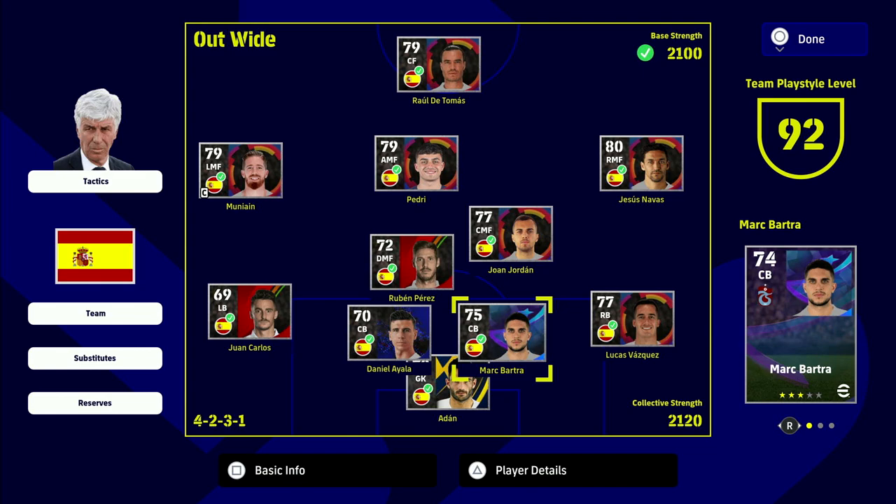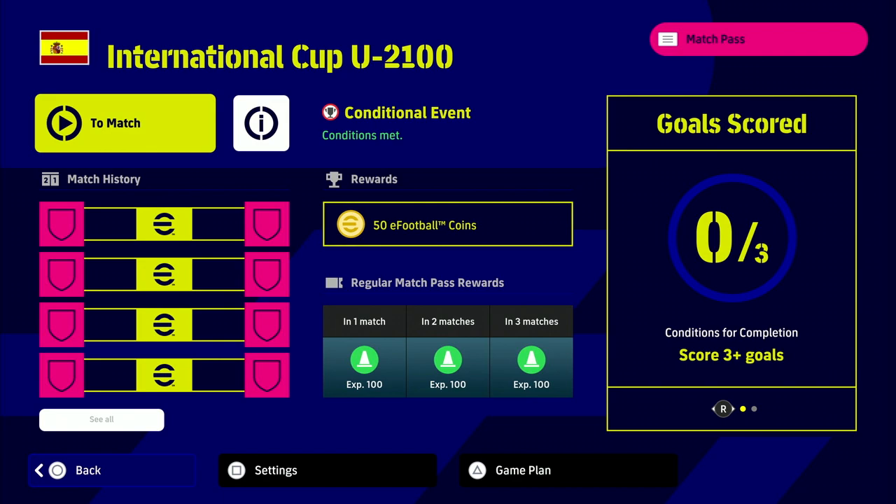Welcome back to another video. This is going to be a quick one — a lot of people have been struggling with the under 2100 cup, but I've actually been doing well in it. This is the third week or third event, so it's a handy eFootball coins opportunity. They don't give away eFootball coins for free anymore, so you need to be doing these events if you want them. You can get around 400 free coins a month this way, which isn't a lot, but it's better than nothing if you want to stay completely free to play.